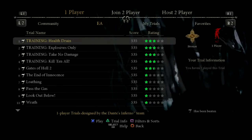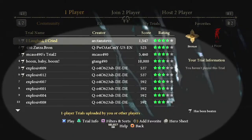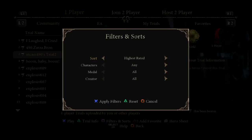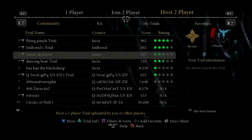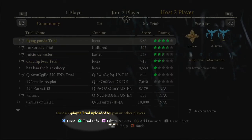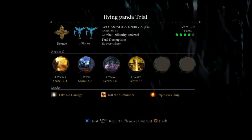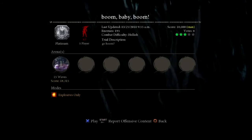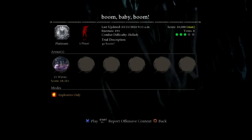Finding a trial to play is easy. Scroll through the list or use the filter and sorts button to find the kinds of trials you want to play. For more information about a trial, press the Trial Info button and see how many modes, arenas, and enemies you will face. The community will vote on which trials have the highest quality, and after you play a trial, you'll get to vote on it as well.